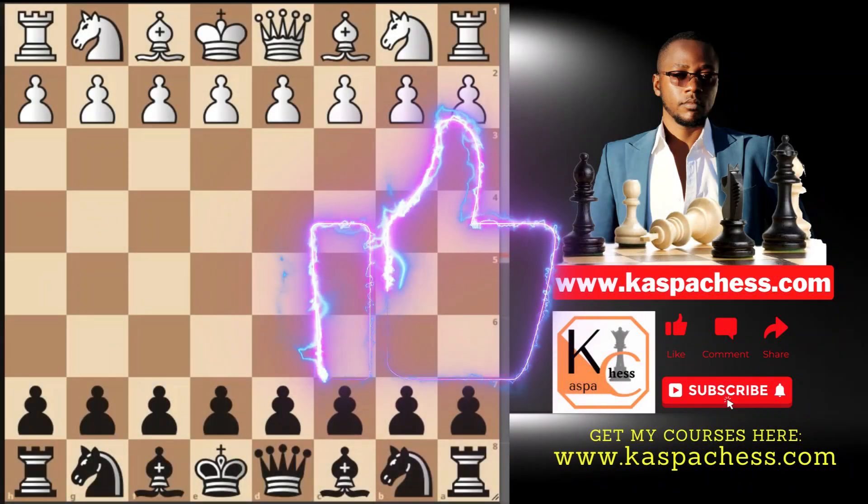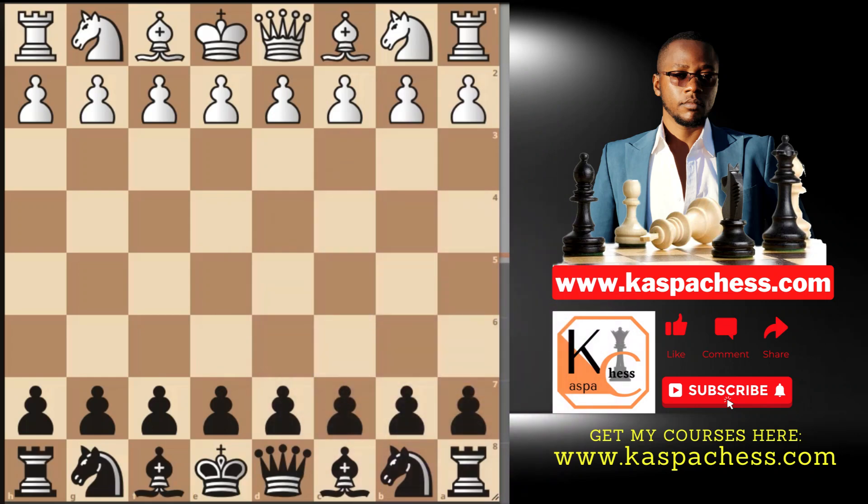If you are an e4, e5 player, you have no option but to watch this video up to the end. After e4, e5, it's not every time you are going to see your opponents playing knight to f3, or knight c3 on the second move, or probably bishop c4, which is the bishop's opening. You should also be ready to face the move pawn to f4, which is the king's gambit.